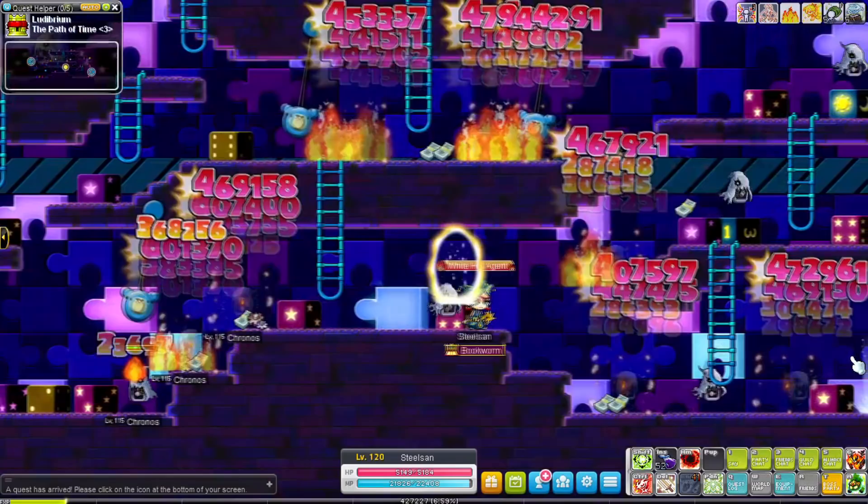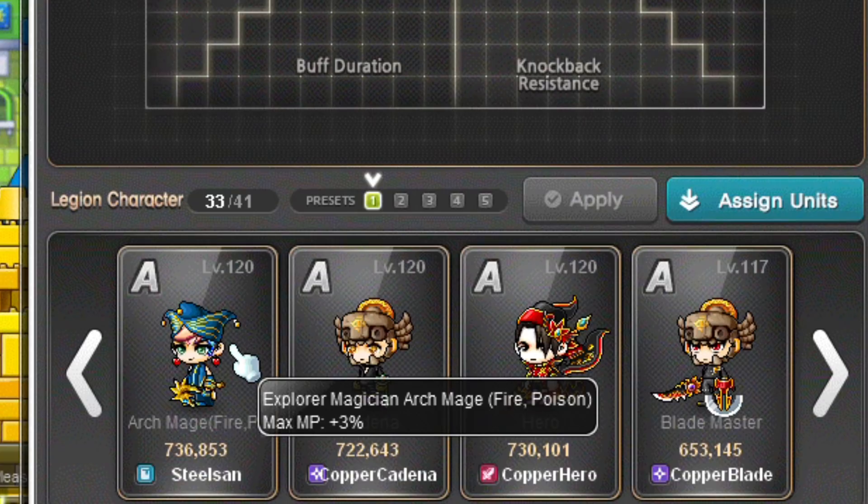Fire Poison Mage's link skill is the same as I mentioned at Bishops. Their Legion effect increases your max MP by a percentage, which is not useful at all.